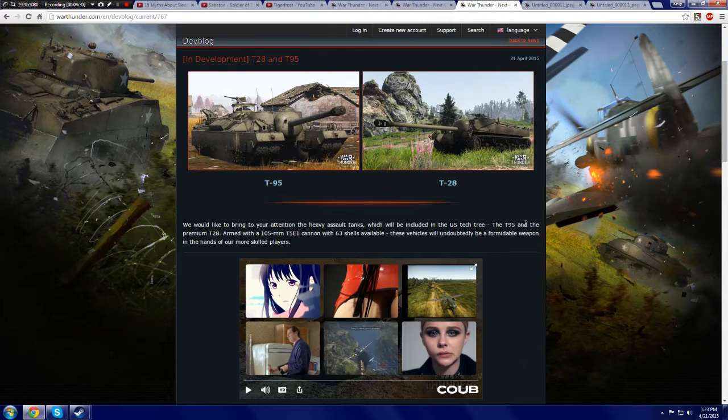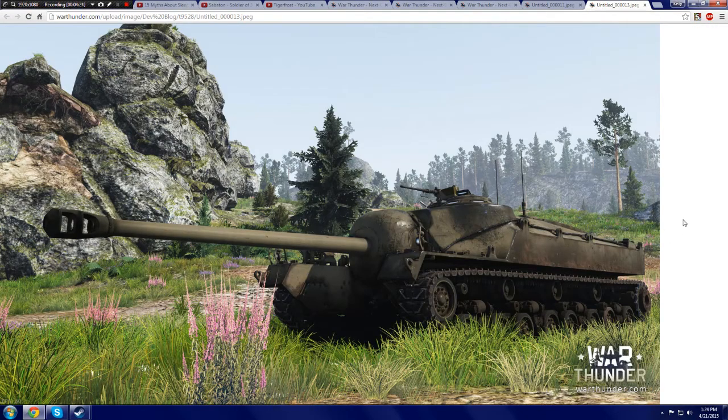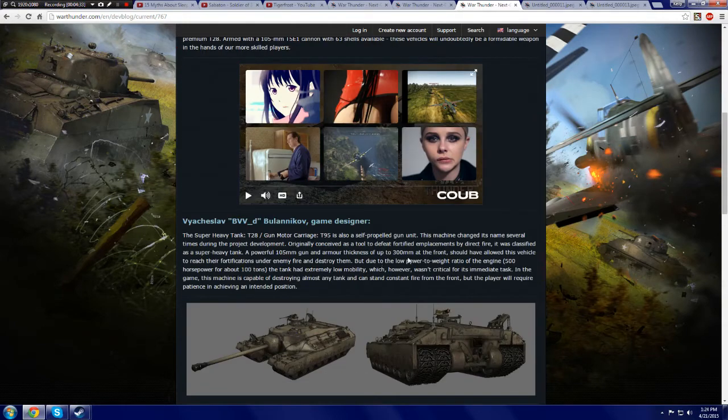The T95 is in the standard tree and the T28 is going to be a premium vehicle — at least we've got that cleared up. And 300 millimeters of armor at the front! How are you going to kill this thing? I mean, it's obviously slow, but what are the side armor values? It doesn't say.